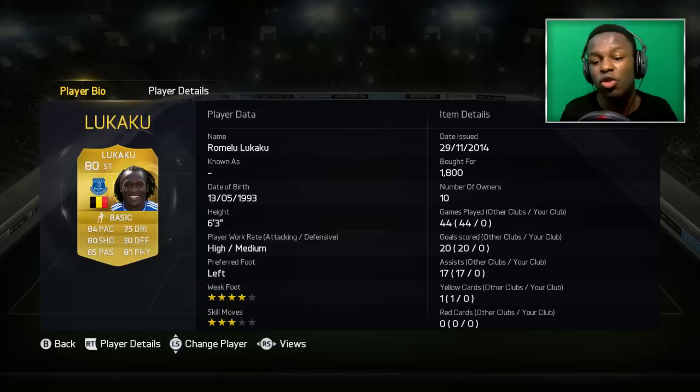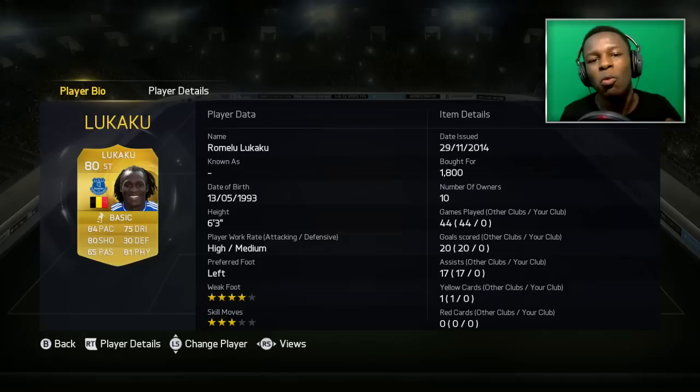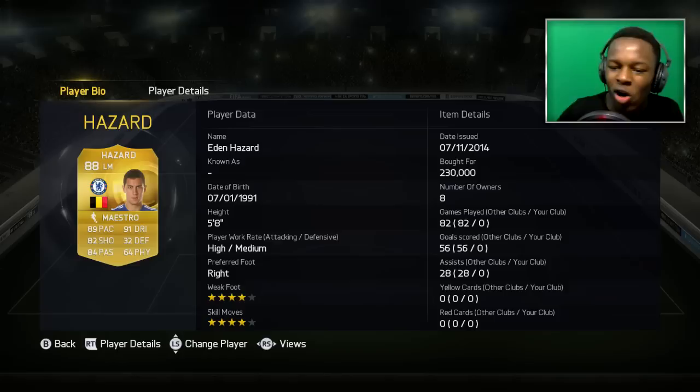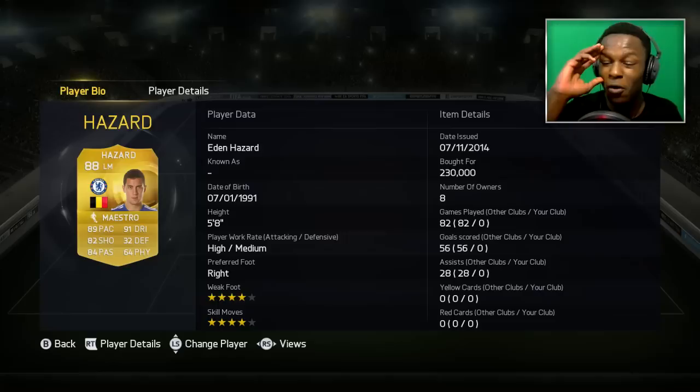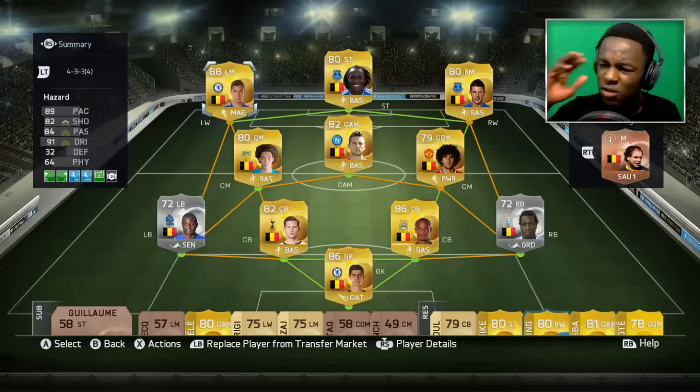In the striker position, there is of course Romelu Lukaku — 84 pace, 80 shooting, 81 physical. This dude's always been a beast and I can't wait to use him in this team. And the one guy you're waiting for, guys — Hazard. This dude cost me a bomb: 230k coins. 89 pace, 91 dribbling, 82 shooting, 84 passing, 4-star weak foot, 4-star skill moves. What do you want? What else do you want? This, in my opinion, is the best possible Belgian squad — given, of course, informed De Bruyne, but I didn't feel I needed him as the team looks strong as it is.